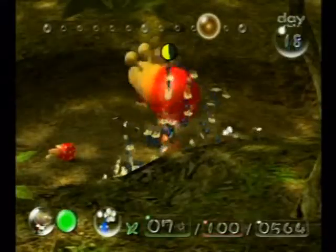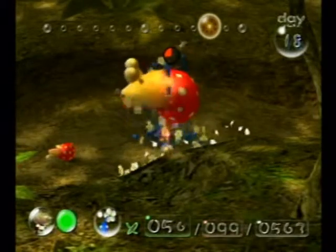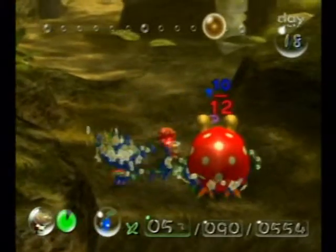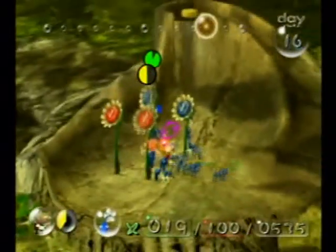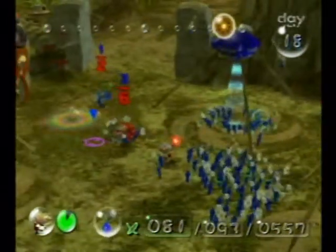Fighting creatures eliminates their distraction and creates more Pikmin to help along. When the creatures are taken down, you throw the needed amount to help carry them back to their onion. You can also use flowers to produce more, but defeating the monstrous beasts creates many more Pikmin.